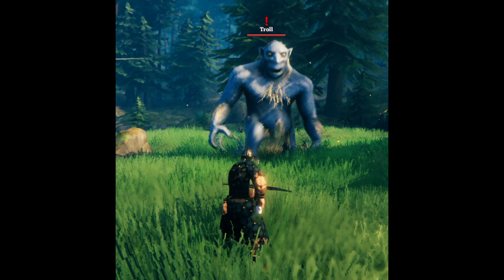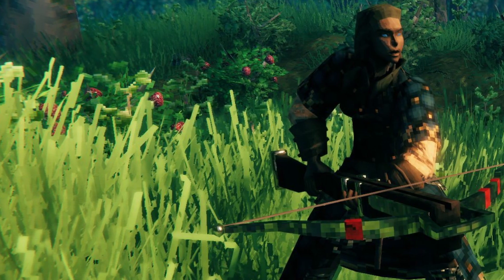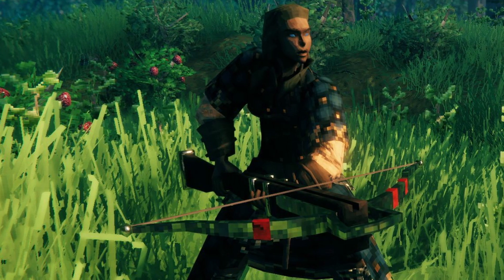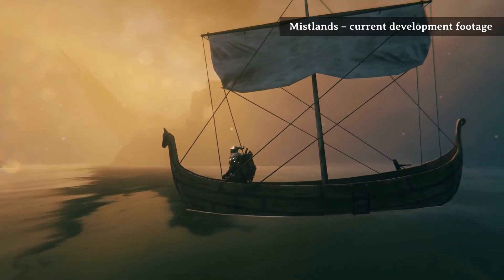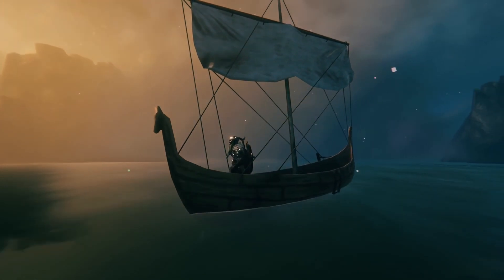We then get shown one of the new weapons teased a few weeks ago — the crossbow. It looks like it's made of black metal, although it could just be iron reflecting that green. With crossbows being traditionally very powerful, it wouldn't surprise me if it was a black metal item, especially if the Mistlands is the next biome in terms of difficulty after the Plains, meaning we'll want those level items prior to hitting the Mistlands.